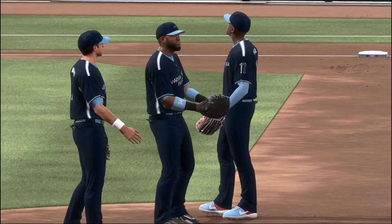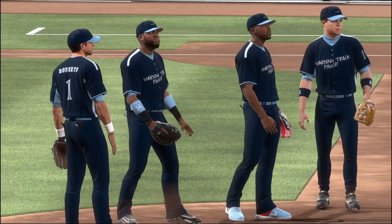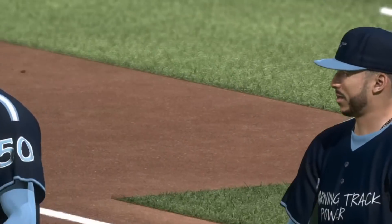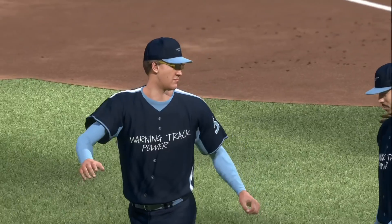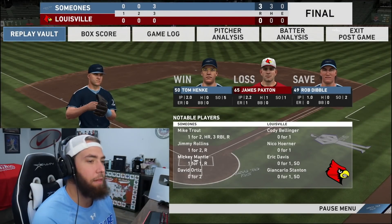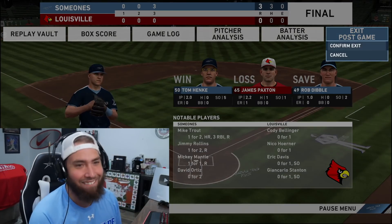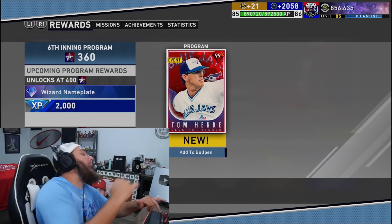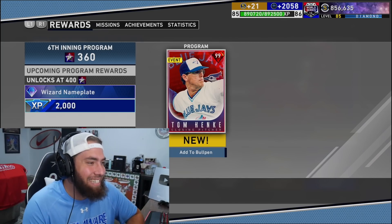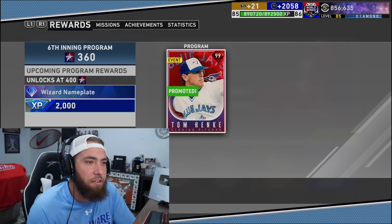Jimmy's waving him in — where's Mike? Everyone greet Michael! Good game, Poppy. Thanks Jimmy, I appreciate it. Player of the game was in fact Mike Trout with that three-run homer. Let's go get updated on prestige stats and check out this Tom Hankey card — a little red diamond action on a Wednesday morning. Going ahead and adding him to the bullpen for the 97. That's another 99 on the squad — our fourth prestige card to unlock.